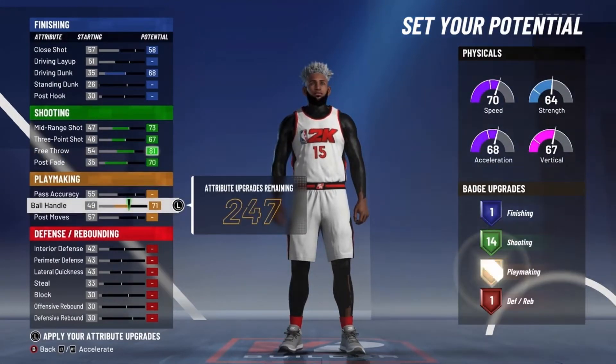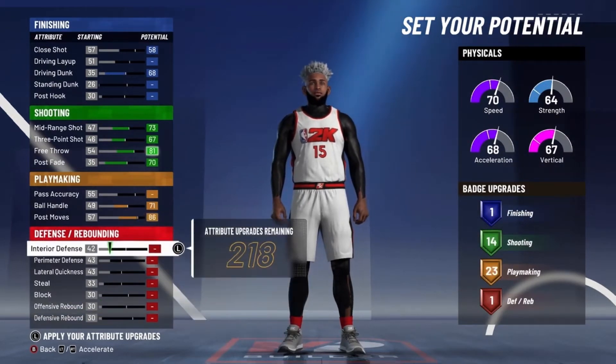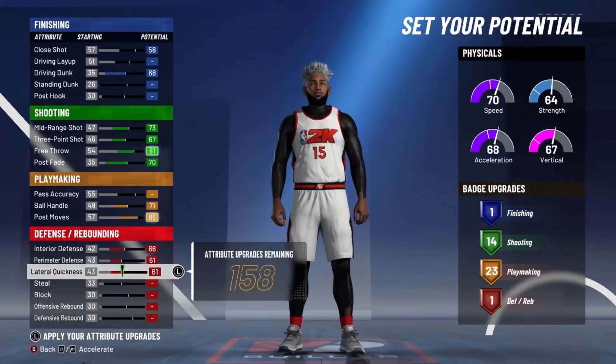For your Playmaking, max out your Ball Handle and put your Post Moves to an 86 so you get 23 Playmaking Badges. And for your Defense, you should have enough attributes to max out all of your Defense.